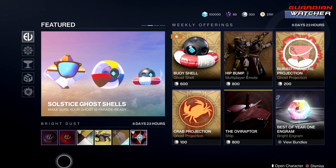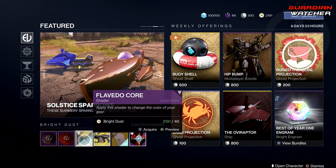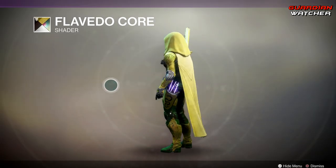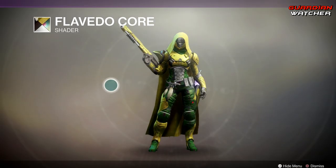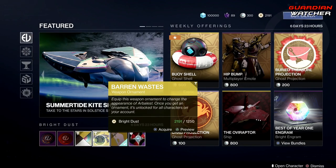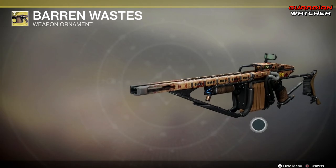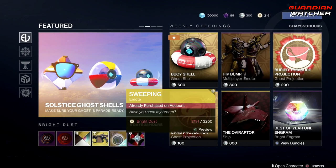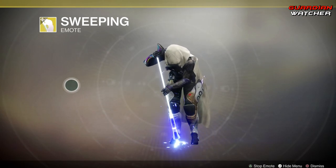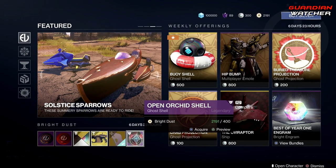Coming down to the Bright Dust section, we have your Gleaming Moon with the Vanguard and Gleaming Moon with the Crucible. Then we have the Flavado Core Shader. Then we have the Baron Waste, which is an ornament for the Arbalest — I don't actually have this, so I might get it. Actually, it looks ugly. Then we have the Sweeping Emote, and last but not least, we have the Open Orchid Shell.